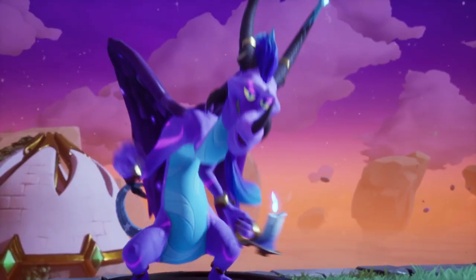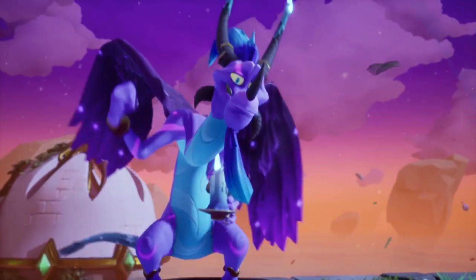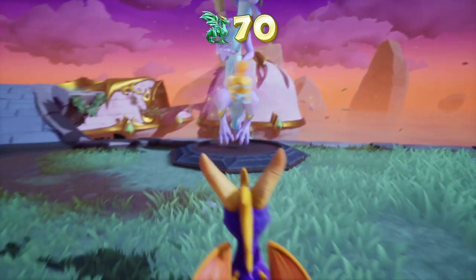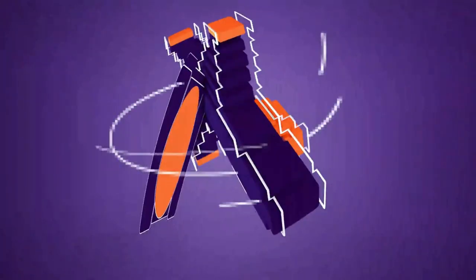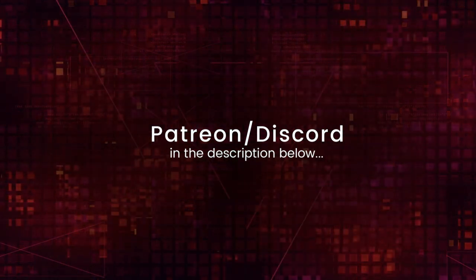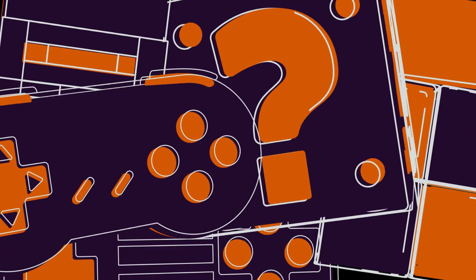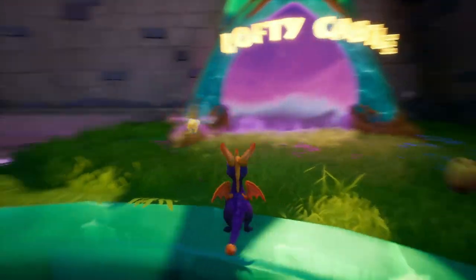Hey Spyro, all dragons know there's magic in a fairy's kiss - see what it can do to your power of flame. Hey everybody, Nisselt with Scott coming to you guys with part 7 of our Spyro the Dragon Reignited playthrough today. We'll do Lofty Castle, let's dive into it.